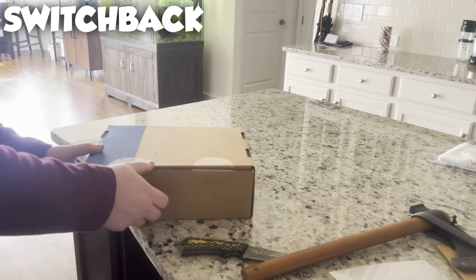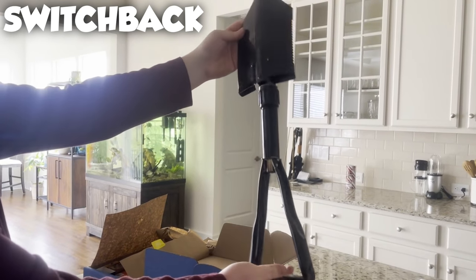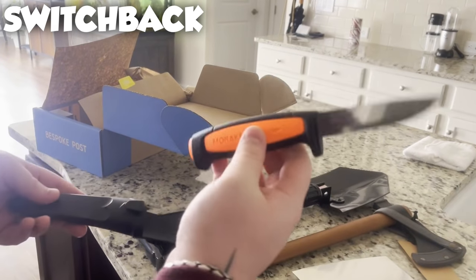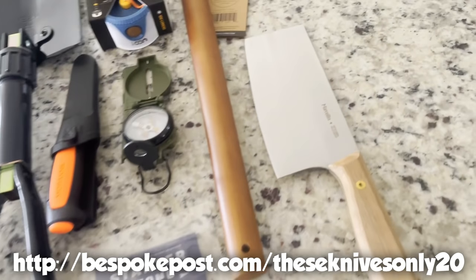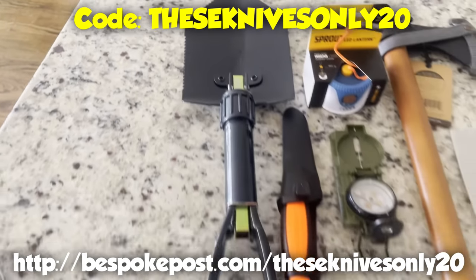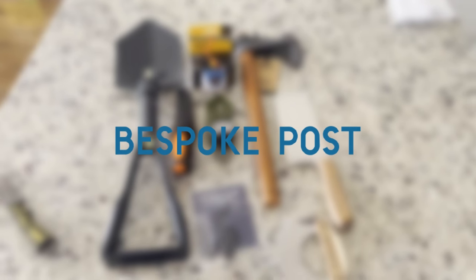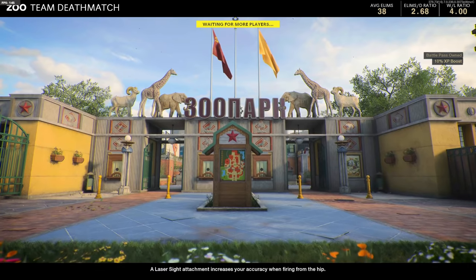The last package is called the 'Switchback' and it comes with a lot of cool stuff: a fire starter, a trifold shovel, a military-grade compass, a 546 knife, and an LED lantern. If you're interested in checking out Bespoke, use the link at the top of the description, and use my code at checkout — shown on screen — to get 20% off your first box. Big thanks to Bespoke for sponsoring today's video.